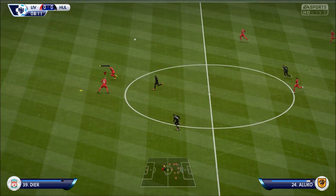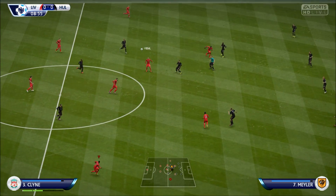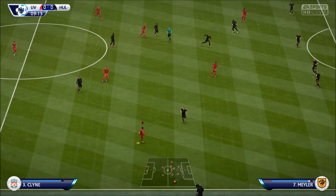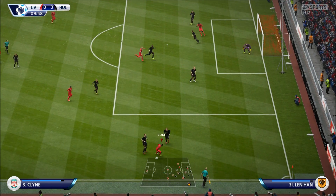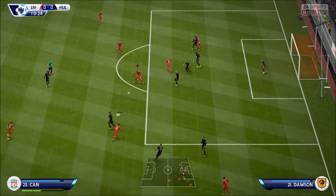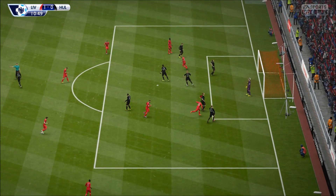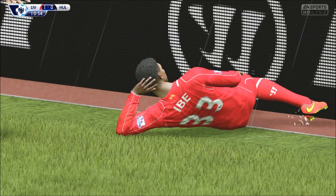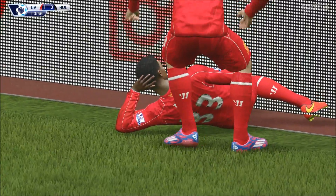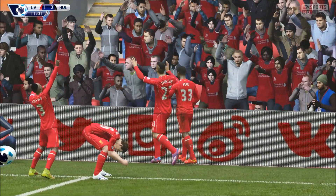Another thing that is really effective both offline and online is tiki-taka passing. And Ibe banged it in — what a goal! Did you see that build-up play, guys? That's how you beat the legendary AI — with quick one-touch passing — and Jordan Ibe just absolutely smashes it.